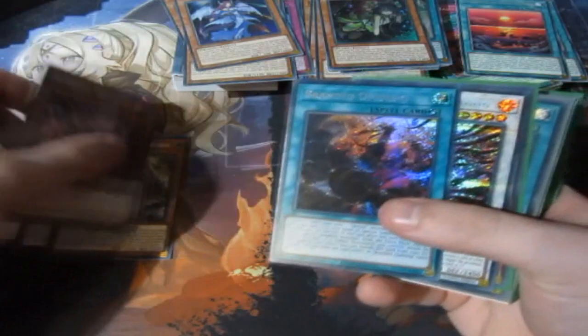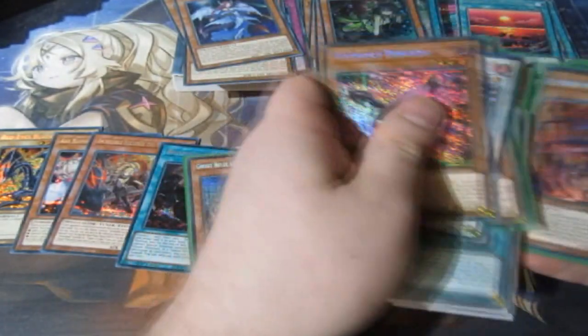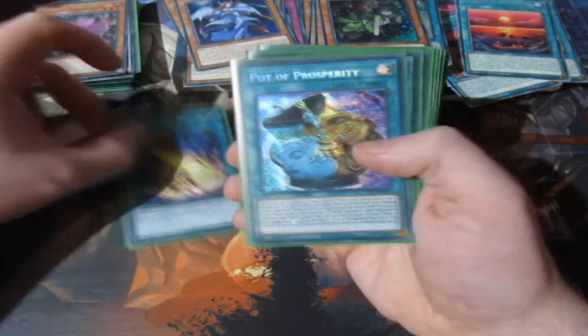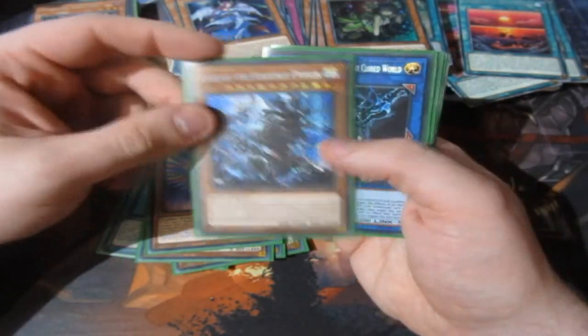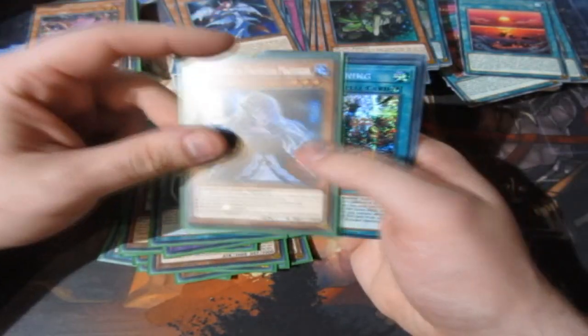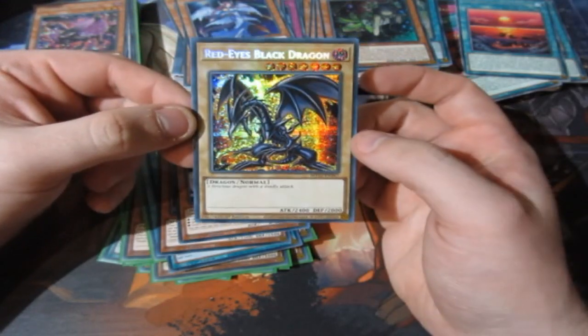Let me spread out these insane pulls. Oh my god, people — this is ridiculous, super ridiculous! You wouldn't think all of this came out of one case. The best pulls today: Lightning Storm, two Pots of Prosperity, the Aluba, Underworld Goddess, Ghost Bell, Diviner of the Herald, Heavenly Prism, another Underworld Goddess, Ghost Ogre, Phoenix Enforcer, Crossout Designator, another Haunted Mansion, Branded Opening, Incredible Ecclesia, Ash Blossom, and the Red Eyes Black Dragon.